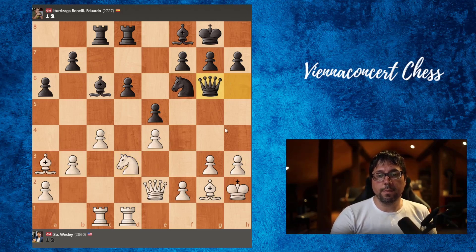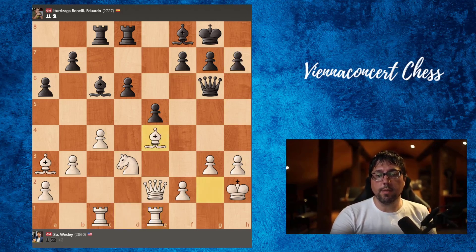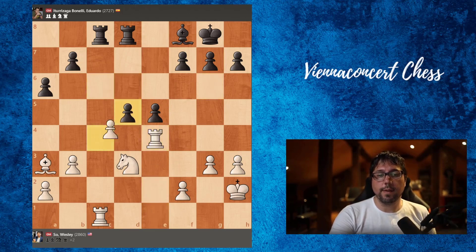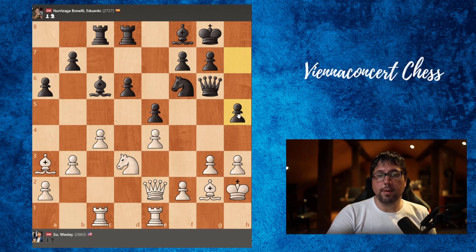Knight d3 by Wesley, queen goes to g6. This pawn is under attack again — better would be just to play f3. Rook e1 was first played, and now h5 by Eduardo. Again this tactic works: knight takes, knight takes, bishop takes, queen takes, queen takes, bishop takes, rook takes, and d5 — and cxd5, bishop takes, and rook takes, and rook takes. So again it would be a draw, because black is very active although this pawn is hanging. So it should be a draw, but Eduardo didn't find the tactic.